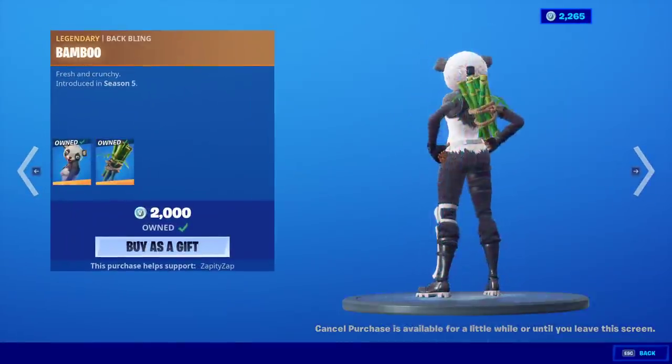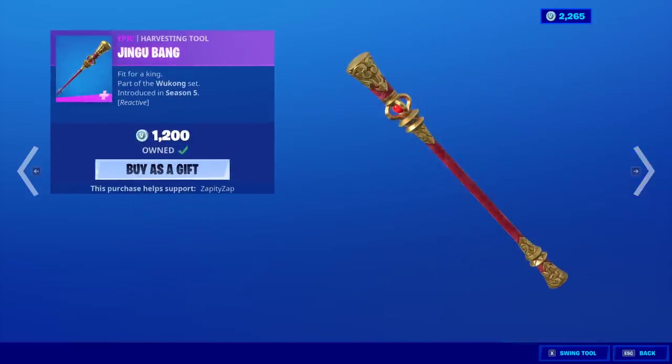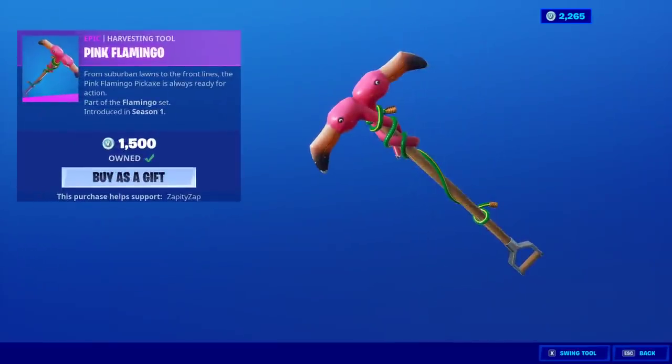Panda Team Leader is back with the back bling Bamboo. They do that with the dual pick axes sometimes too. Wukong is back with the back bling Royal Flags and Jingu Bang. Where is the Royal Dragon glider? Double Cross is back with the back bling Floral Shell, the Pink Flamingo.